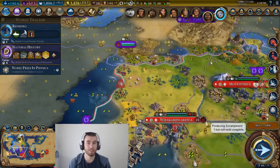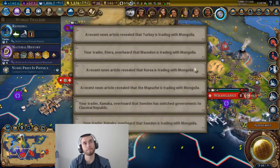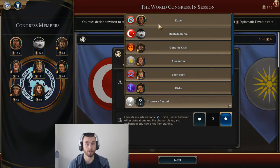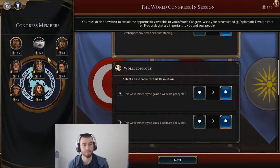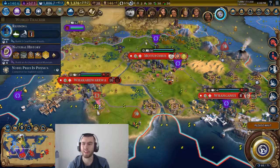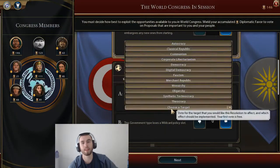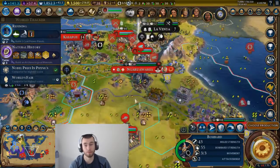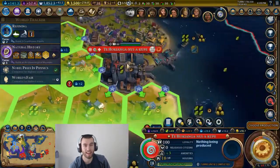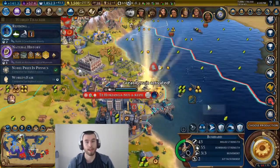Overall I think the wonder game in Civ 6 is pretty good. I almost wish there were more wonders that did what the ancient ones do — like the Hanging Gardens helps you with food and Angkor Wat helps you with food. I wish there was more of that kind of thing, like a Hanging Gardens 2.0 and a Hanging Gardens 3.0, a modern-day Hanging Gardens.